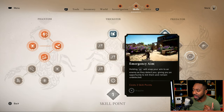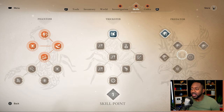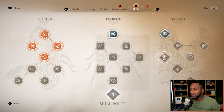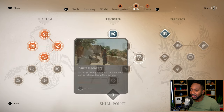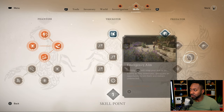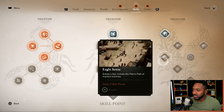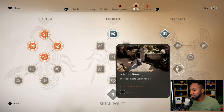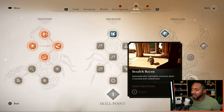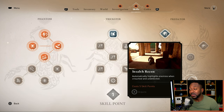The Predator tree is for people who want to utilize the bird. It increases the bird's perception, allows mega-tagging enemies more easily, and has a Vision Boost that increases the bird's range. There's also one that increases the patrol path visibility of enemies so you can see where they're going and avoid them. Stealth Recon automatically highlights enemies when you're crouched or undetected — that one is really good.